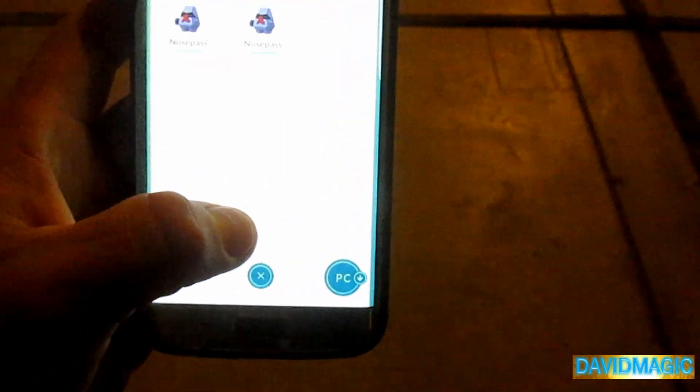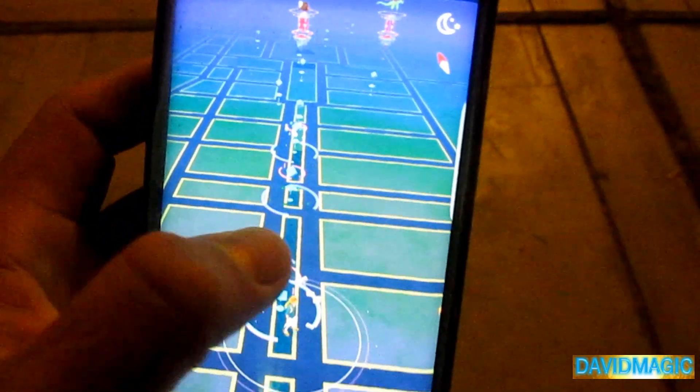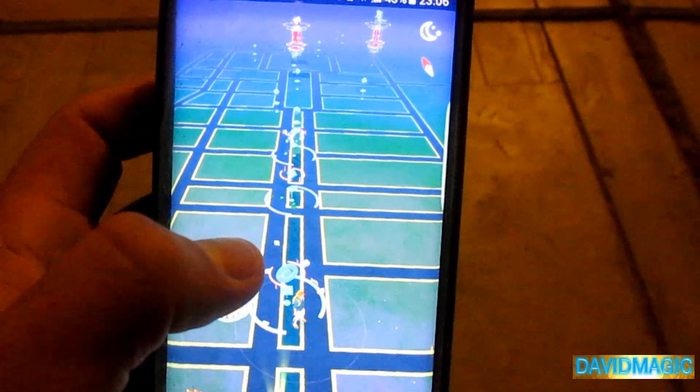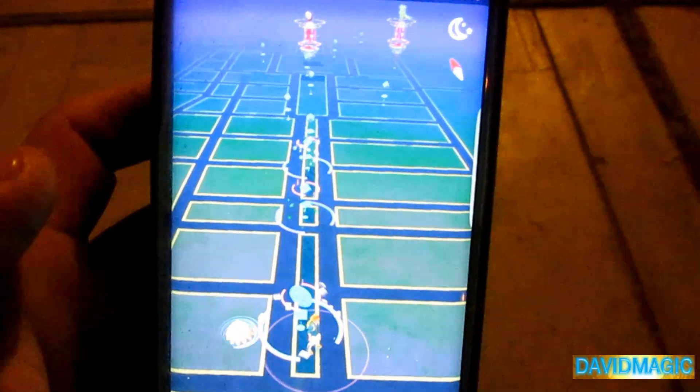Y bueno, vamos a continuar entonces — todo esto es lo que se ha podido observar. Acá tenemos, como pueden ver, cada una de las Poképaradas con los nuevos módulos Cebos. Y bueno, de repente hay algunos amigos por ahí. Nada por allá, nada por aquí, nada por arriba — allá tenemos la luna, y nada por detrás, excepto el arbolito que tenemos a este lado.